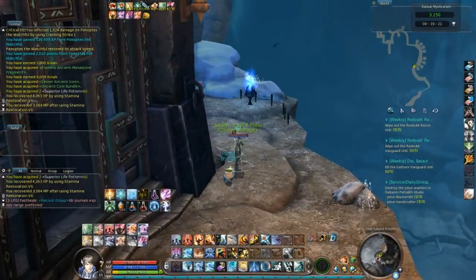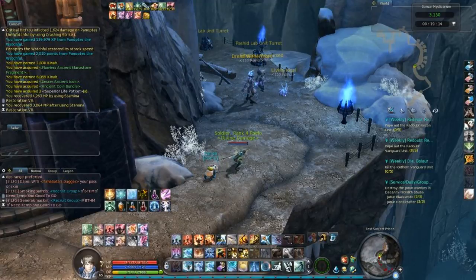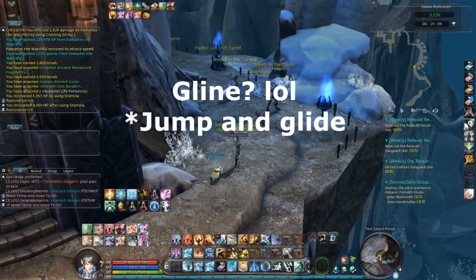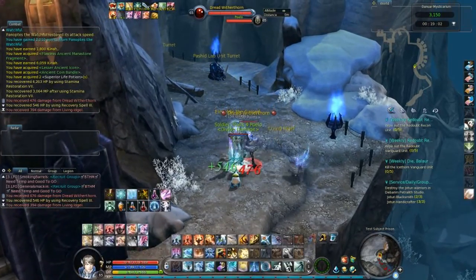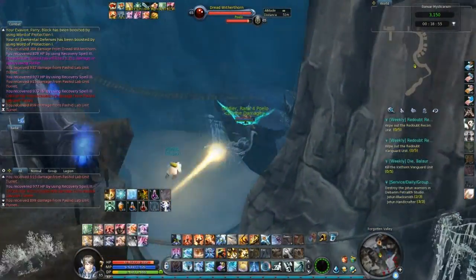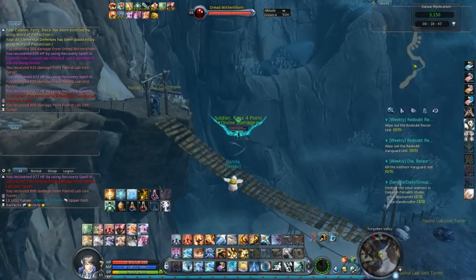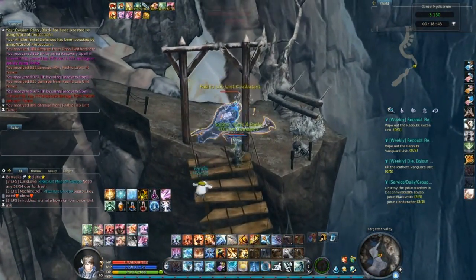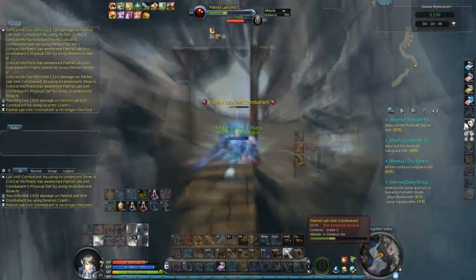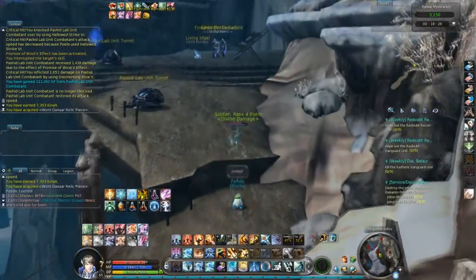For the last box, what you should do is ignore all mobs. You see those two turrets over there — pass through them, jump, and climb. It's a little bit complicated: jump, glide, and steer so that you can land on this bridge. If you don't want to do that, you can land on the other side. Or you can also kill all mobs and go through the normal path, but it takes longer.